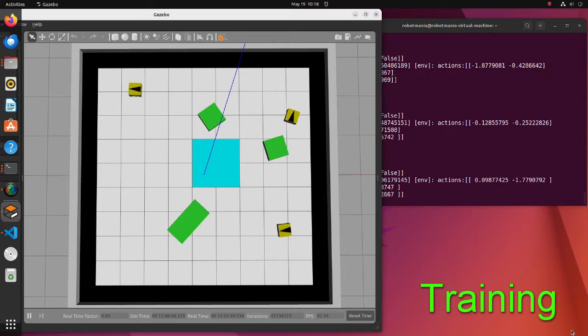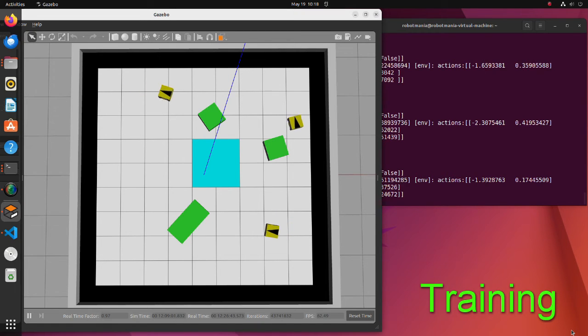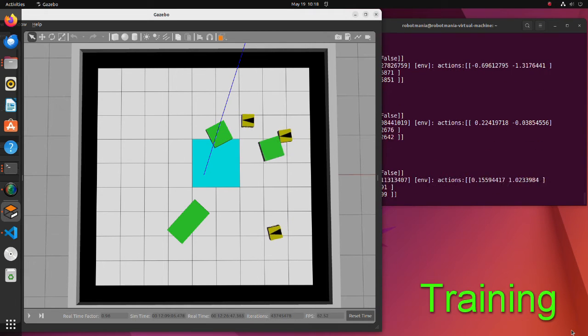In this tutorial we will try to solve a cooperative multi-agent problem using a transformer. Our goal will be to train agents to move all green blocks to the blue square region.